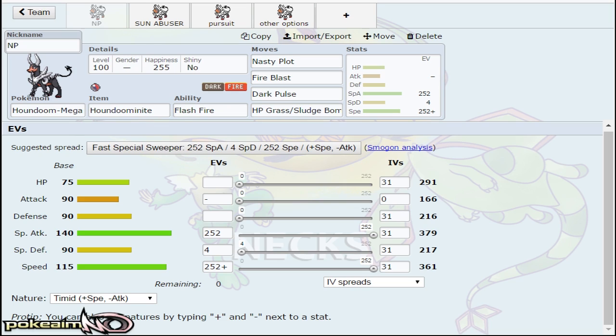Houndoom really did benefit from the new ways that Megas evolve this generation — how they get their auto speed boost. It's actually really cool because Houndoom now goes from a Pokemon with 317 speed to a Pokemon that speed ties with Azelf. That's faster than Latias, that's faster than Gengar, and Houndoom I feel will be a very, very big threat in the UU tier.